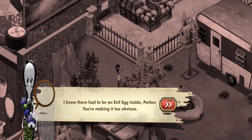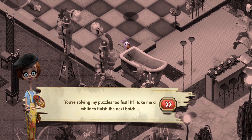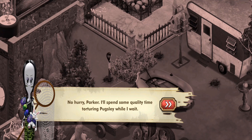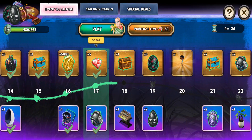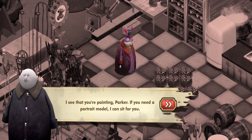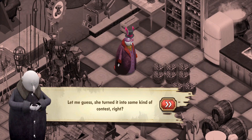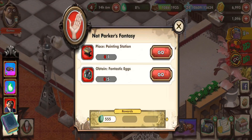Let's put the egg chair. 'Excellent! I knew there had to be an evil egg inside, Parker. You're making it too obvious. You're solving my puzzles too fast. It'll take me a while to finish the next batch.' 'No hurry, Parker. I'll spend some quality time torturing Pugsley while I wait.' 'Wednesday, how did you know the evil egg was in there and not any other egg?' 'I see you're painting, Parker. If you need a portrait model, I can sit for you.' 'I'm not painting portraits, Uncle Fester. I'm trying to paint eggs to hide from Wednesday.'